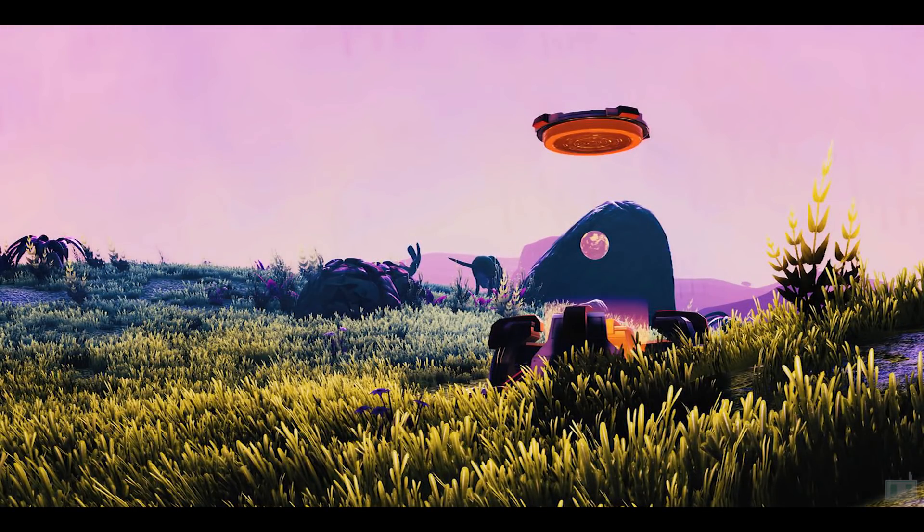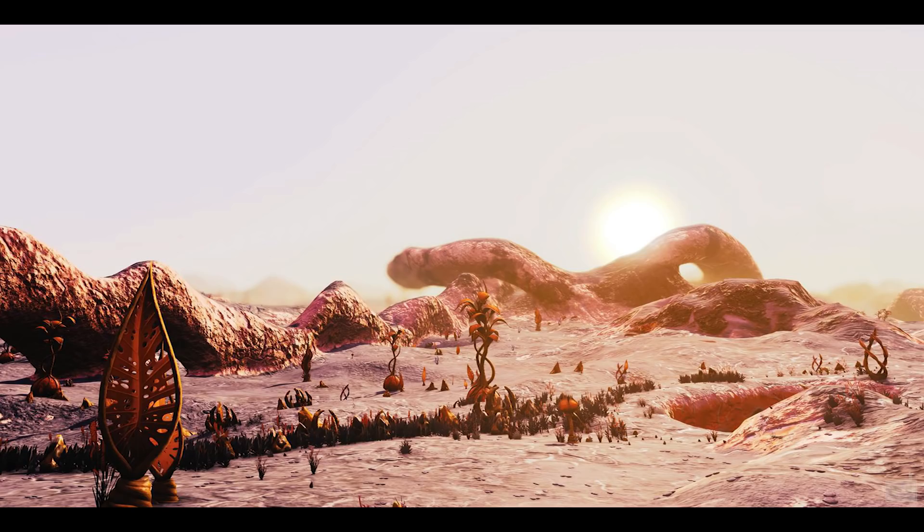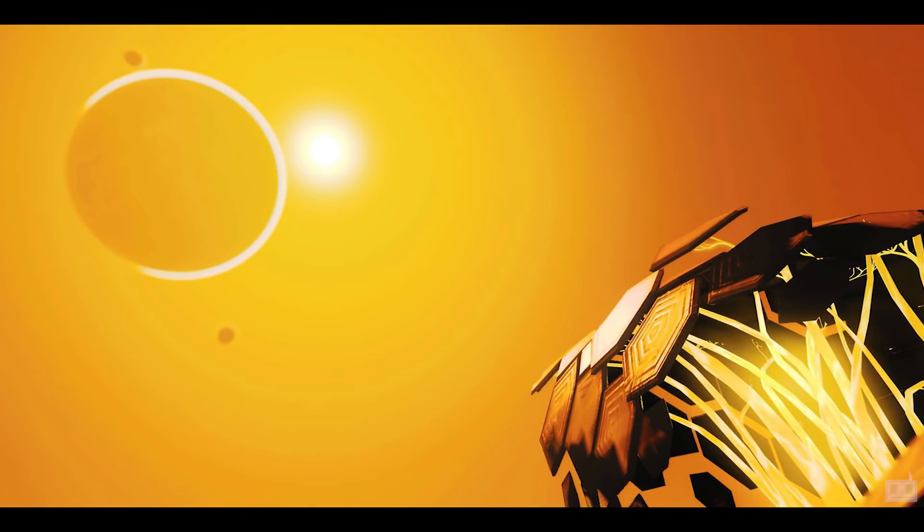I'd definitely like to see larger ships of some sort that we can pilot and customize. When you're warping from one planet to another and you have two and a half minutes just sitting there waiting, it's so boring. Having a ship where you could walk around would be awesome — maybe even increase the travel time to four or five minutes but let you walk around your ship in that time. And definitely spacewalks — I want to be able to get out of your ship in space and float around.